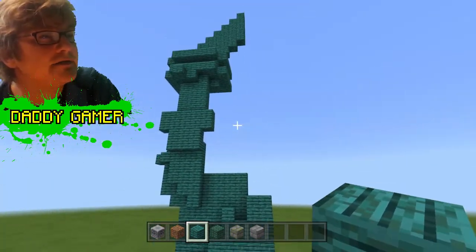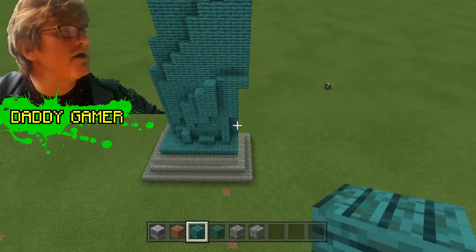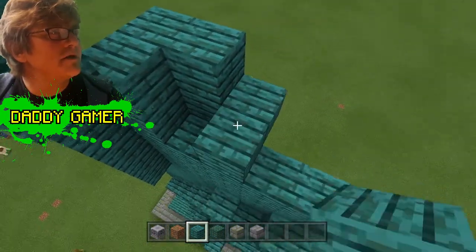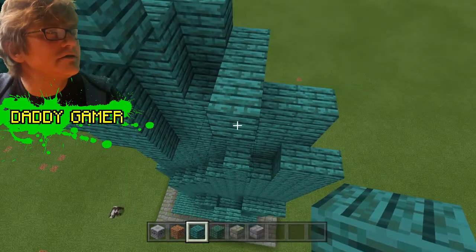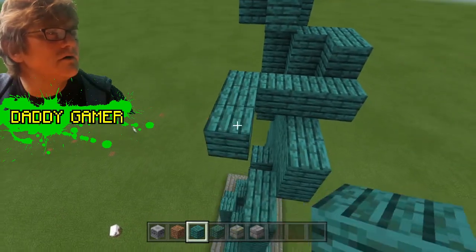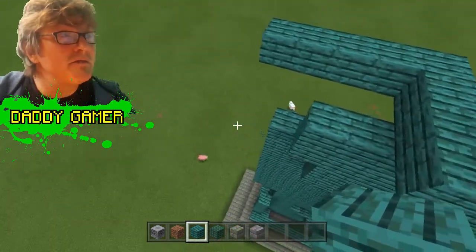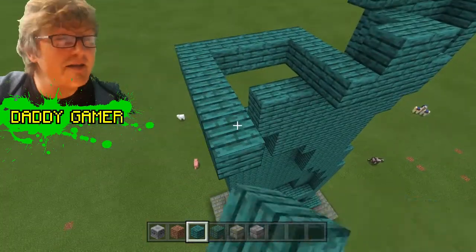We'll get to the head any minute, just adding a few more blocks to get it a little bit higher. This is where I'm going to start designing the face. As I design the face, I'll tell you a joke: What does the Statue of Liberty stand for? Because she can't sit down!